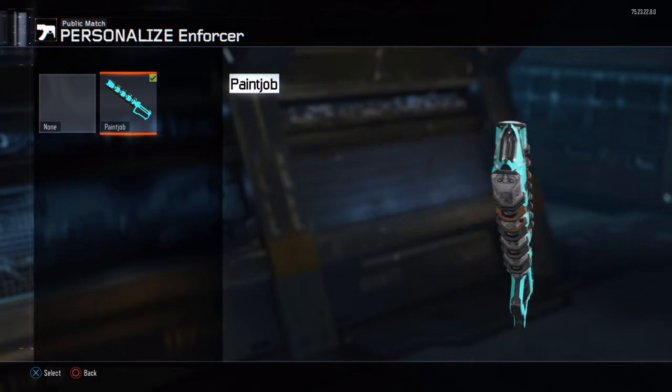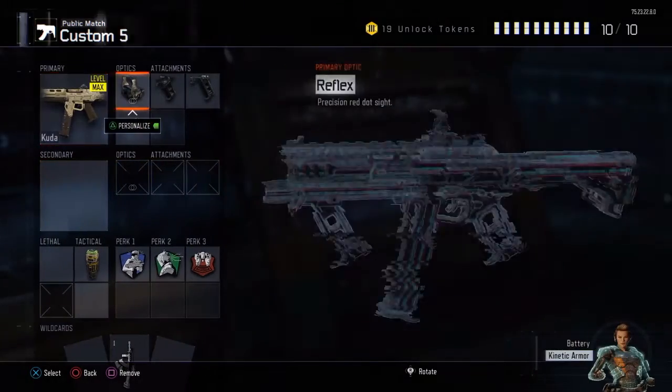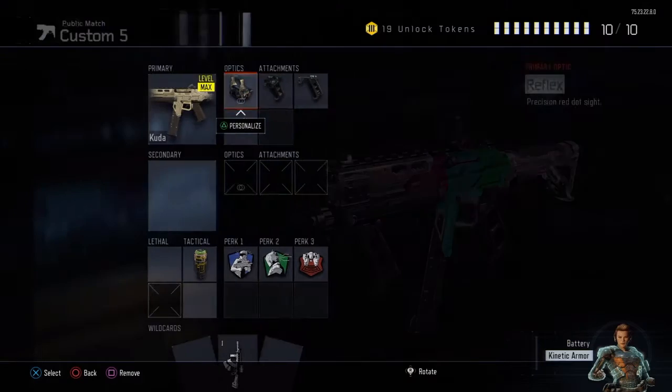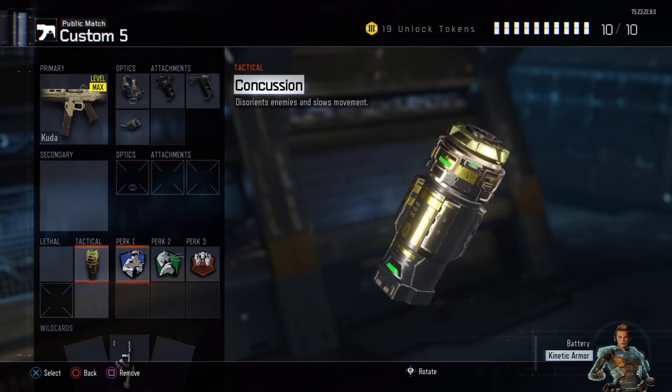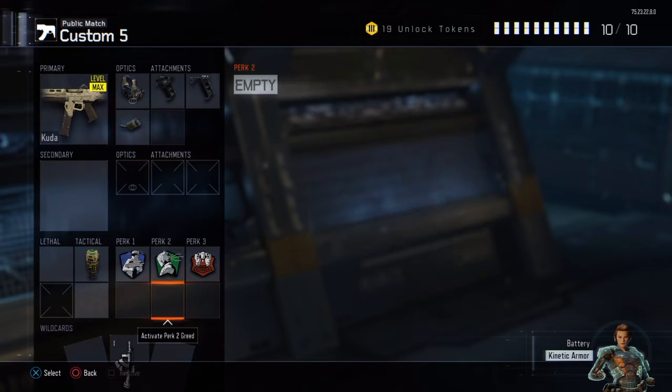On my Kuda class I have reflex, quick draw, grip, rapid fire, concussion, six cents, hardwired, and blast suppressor.